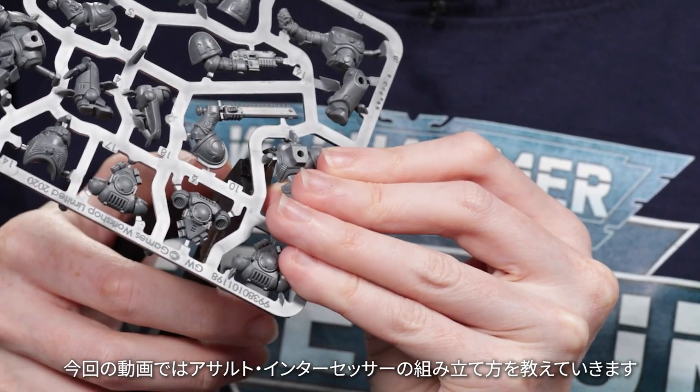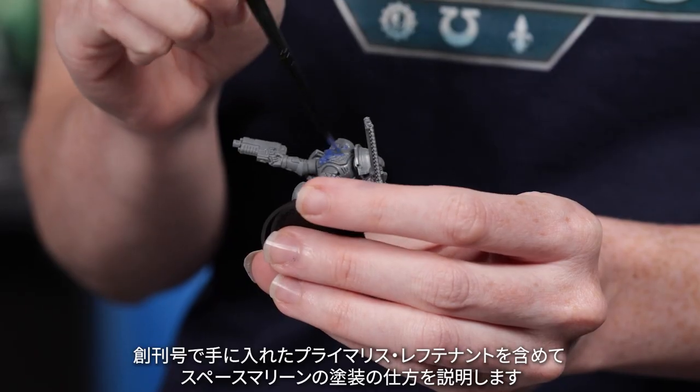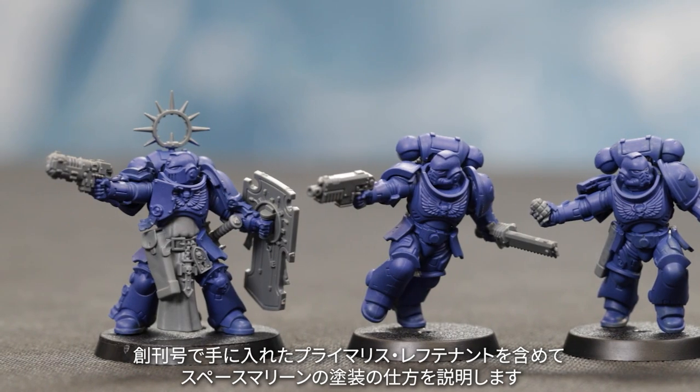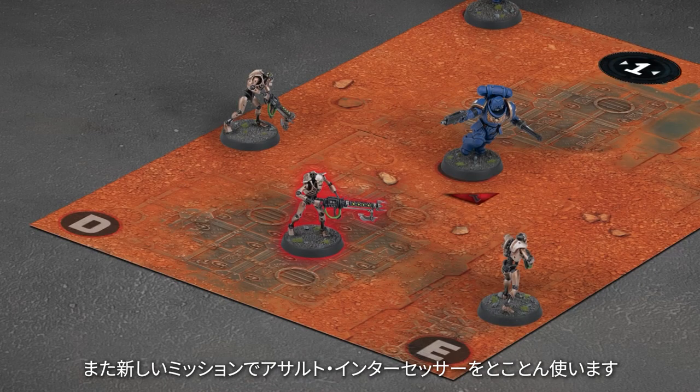Welcome to episode three of Warhammer 40,000 Imperium, your video guide to your Imperium subscription. I'm Peachy, and I'm Louise, and we're here to guide you through the third issue of your magazine. In this video, we're going to show you how to build your new Assault Intercessors, as well as how to get started with painting your Space Marines, including the Primaris Lieutenant you got with issue one. We'll also be putting the Assault Intercessors through their paces in a new gaming mission. But first, let's take a look at all of the new lore you'll discover about the galaxy in issue three.